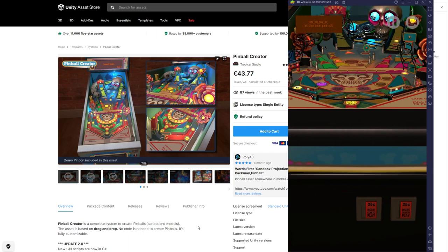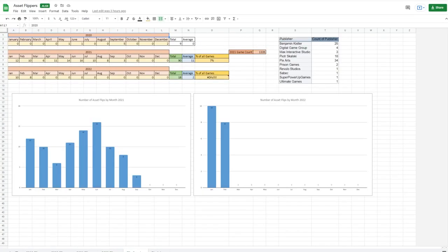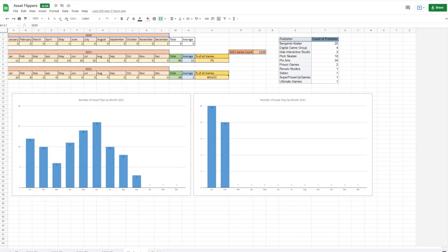I've just pushed out another update for my asset flip database, which you'll find linked down below — so far we're up to 18 new flips on the eShop since the start of the year as of the 11th of February, so make sure to check that out to find out more about the games that you should be avoiding.